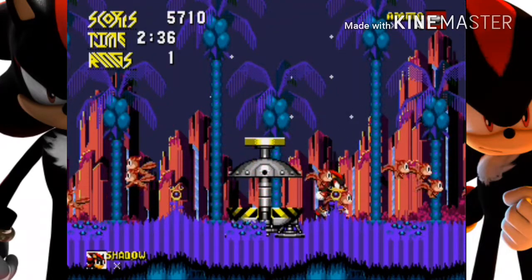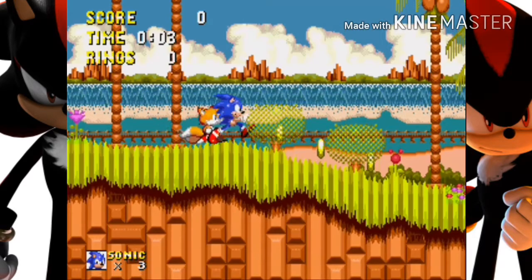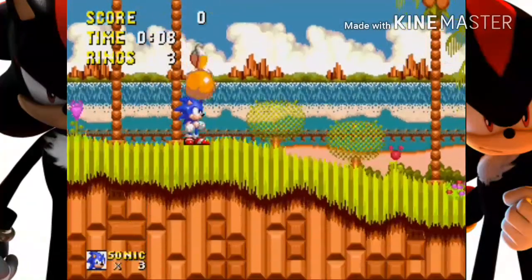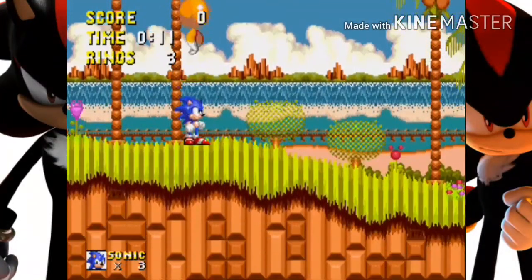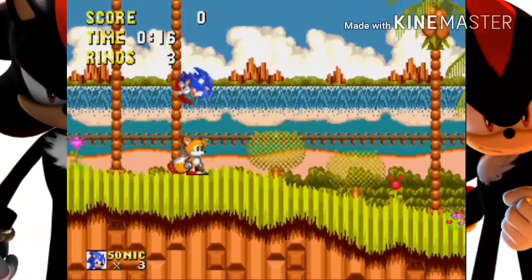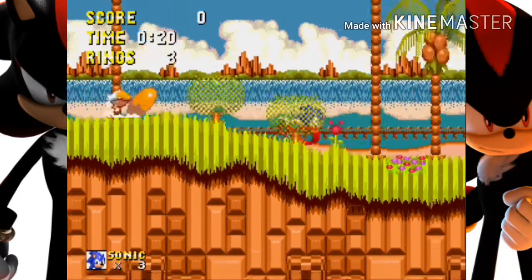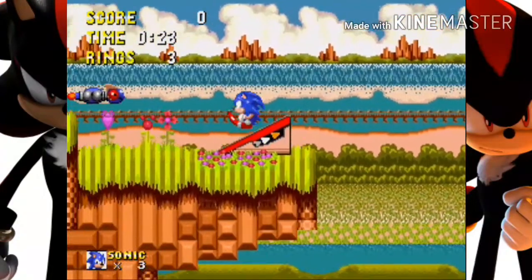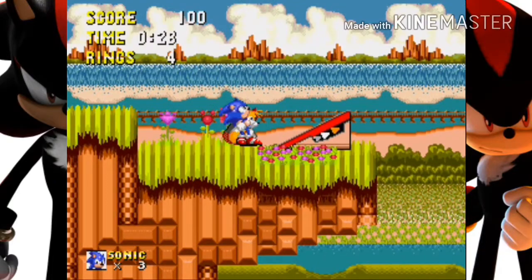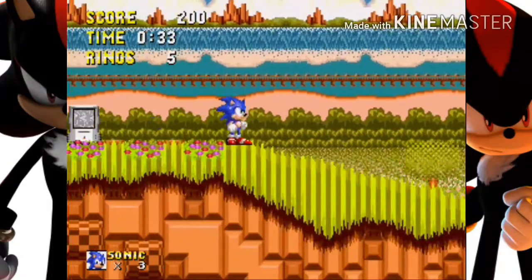I'm gonna be showing off Sonic and then I'll be back once I have him. So we're back with Sonic — I'm gonna show off his move set. He has the insta shield, a little drop thing kind of like the stomp, and then the super peel out. That drop is pretty cool, and he also has the spin dash.